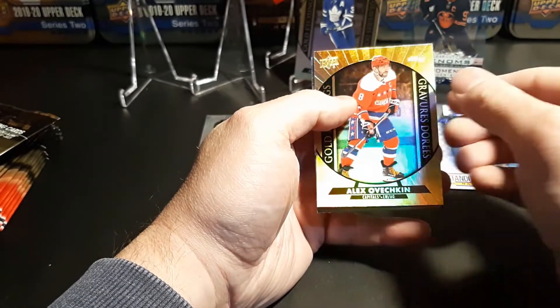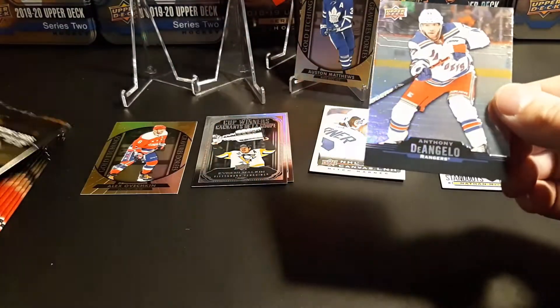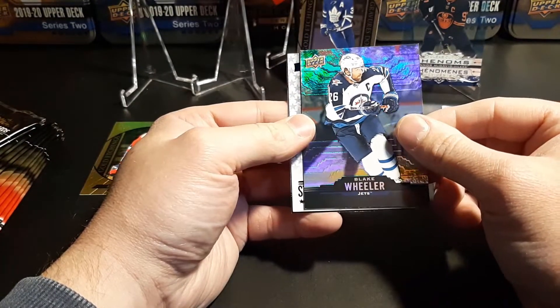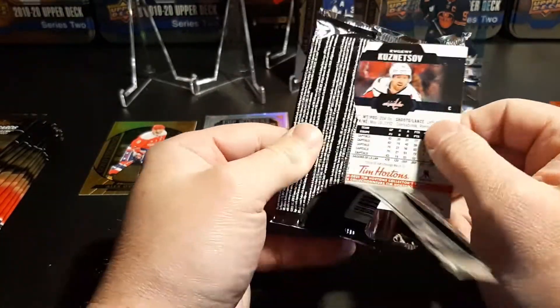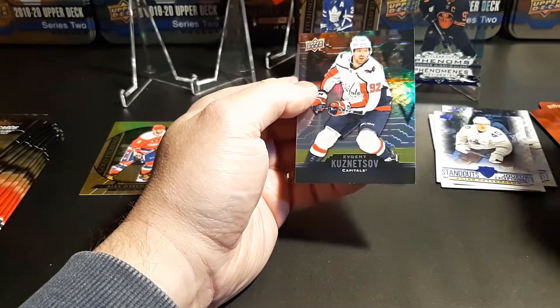We got a Tuukka Rask and another Ovechkin — this time a gold etching. Really nice, putting that to the side. I'm excited to open these with Tristan on the weekend; he wants to open some for a father-and-son Sunday, so I have to put some aside for him. Blake Wheeler, a standout of Elias Pettersson, and Johnny Gaudreau. This is the set that got me back in the hobby last year — started with this, got into Topps baseball, then upper deck hockey and set building. We got Matt Duchesne, Claude Giroux, and Evgeny Kuznetsov.